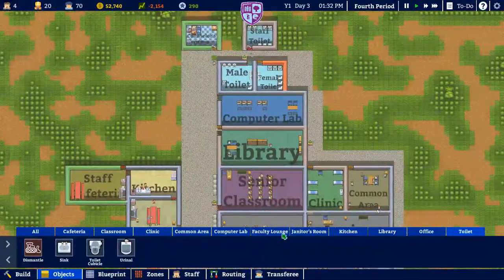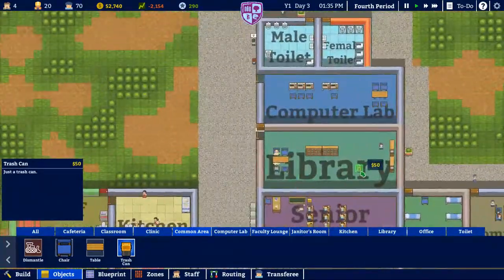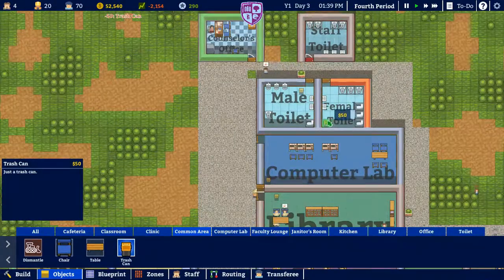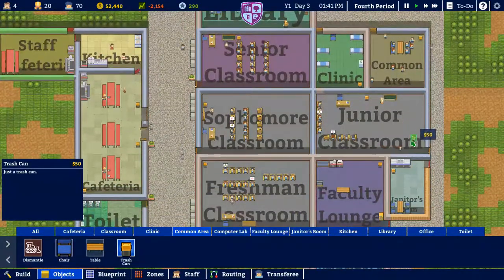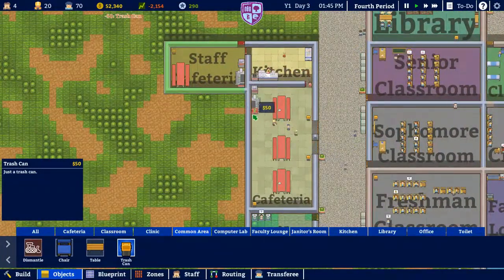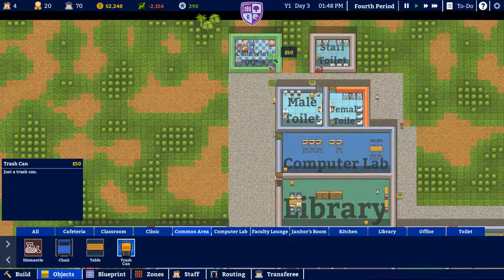Now let's go to objects and get some trash cans placed. Trash cans are in the common area section. We'll get one in the computer room — we don't want anybody throwing trash anywhere — also in the bathrooms, the staff area, and the janitor's facility. The kitchen is going to need a couple as well. They make trash every day, guys, every day. The counselor's office needs one too. That looks straight.